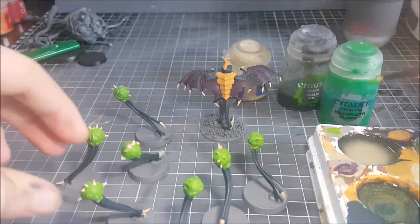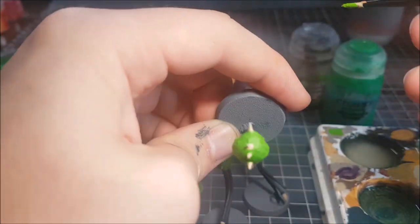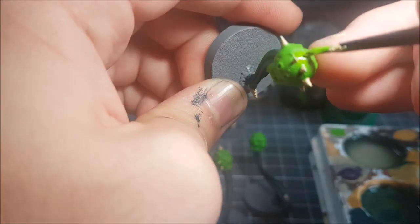Here I'm touching up any mistakes I made while painting Ushabti Bone with Moot Green. At this point it's okay to make mistakes.